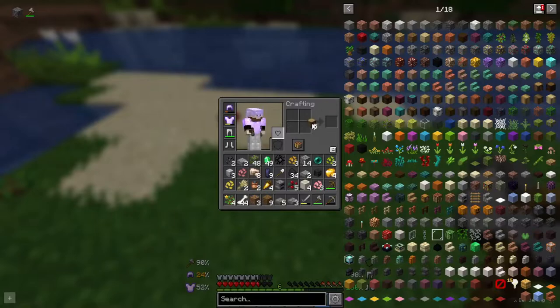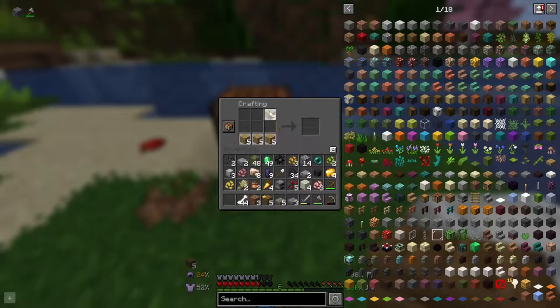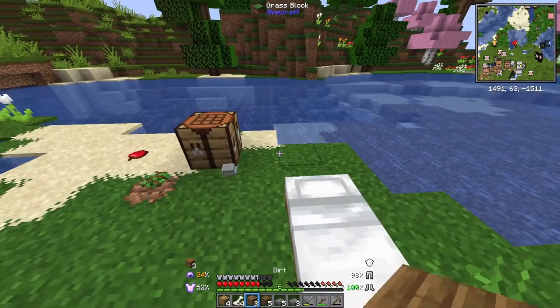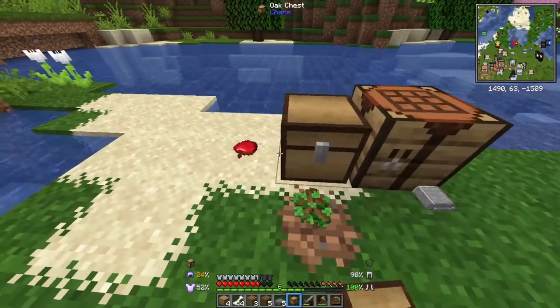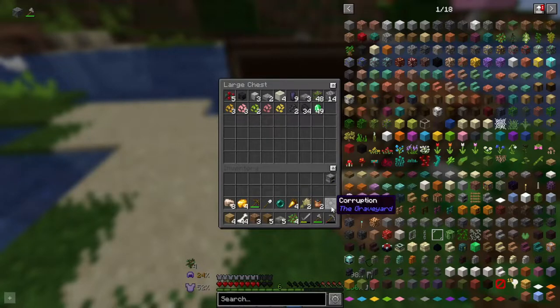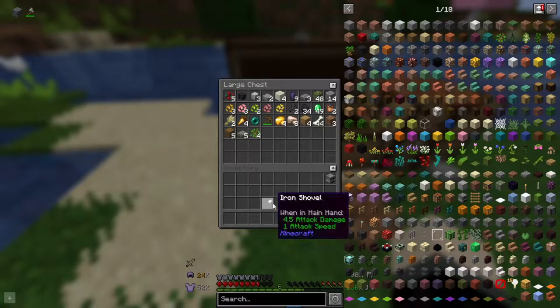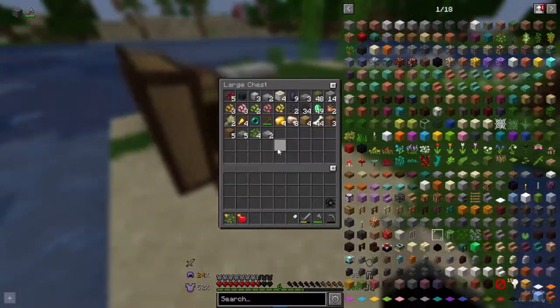Did we get rid of our crafting table earlier? Oops. Place you there. We need a couple of chests. We're obviously not done — we're not done, not even in the slightest. But we do have a start of where we're gonna live, so this is gonna be our future location of living. So we're just gonna throw all of this in here for now, and we're gonna have to start farms here really soon.